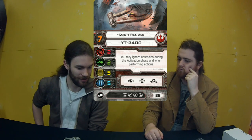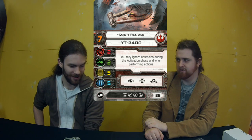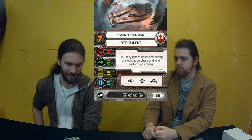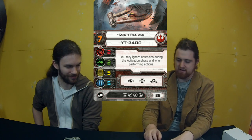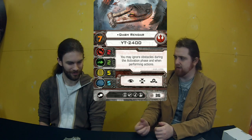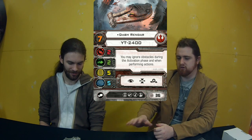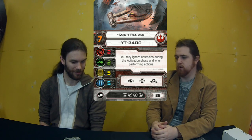Want to talk about Dash? He's the star of this one. He weighs in at 36 points, pilot skill 7. The big attraction is his pilot ability: you may ignore obstacles during the activation phase and when performing actions. That's huge — this guy can fly through asteroids, boost through asteroids, land on asteroids without taking damage. The only thing he doesn't do is ignore them when firing. But that's so good you can't really complain. Dash can use asteroids to his advantage, flying right through them trying to lose smaller fighters off his tail.